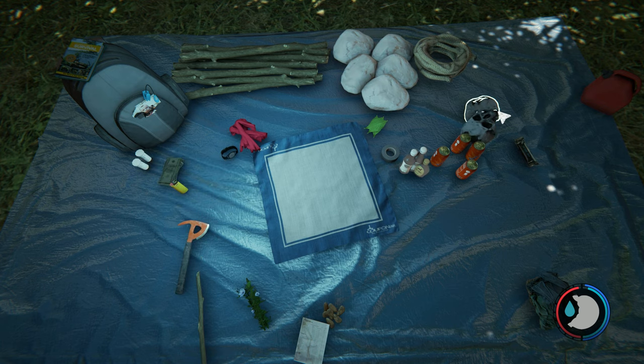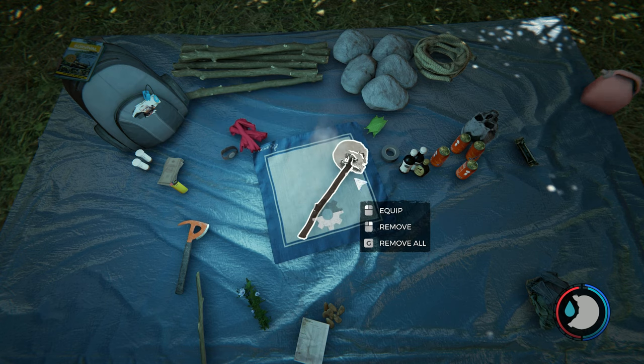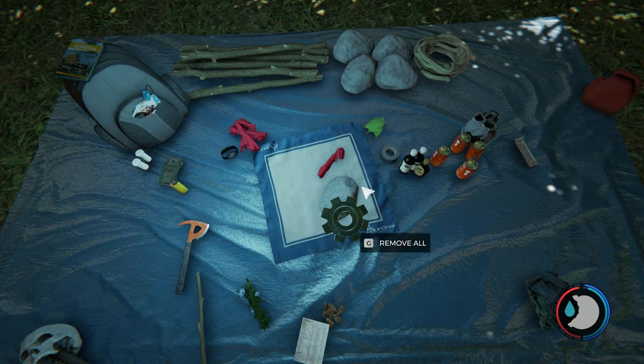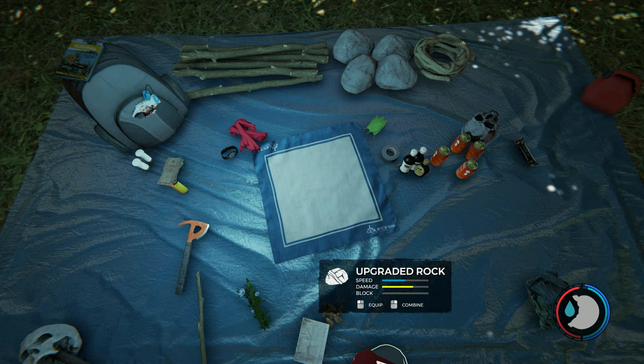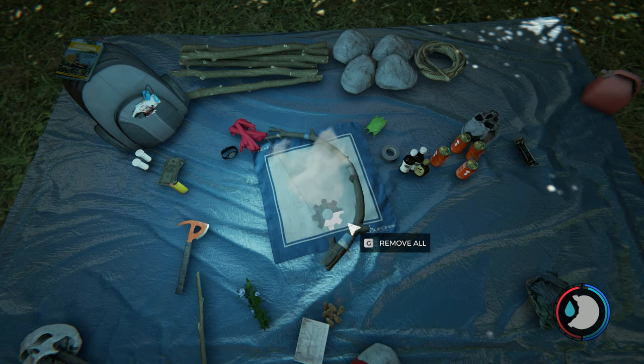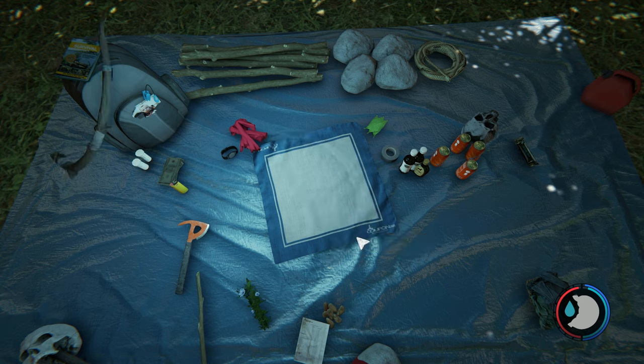Because I started next to those effigies, I'm able to make a crafted club — this is actually probably one of the best weapons you can make from the start. It does a lot of damage and you can block with it, though it swings quite slow. Next is an upgraded rock — does a lot of damage but you can't block with it; it was originally designed as a silent weapon for stealth kills. Then there's the crafted bow, though you're going to need arrows, which require feathers for ammunition.